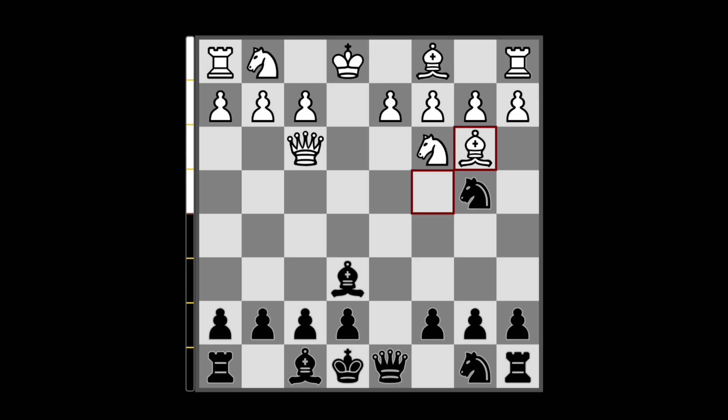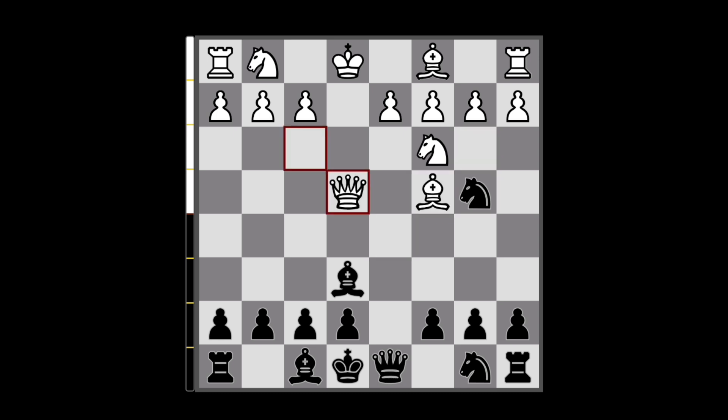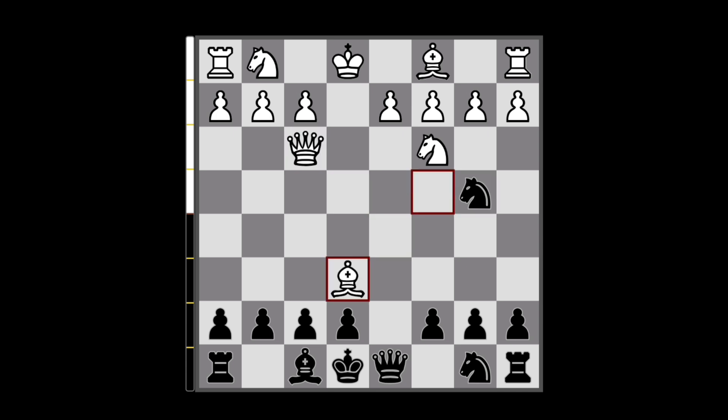There is no good way for White to try to save this pawn. If they go for Bishop b3 or Queen to e4 trying to hold the pawn, it's not going to work. What they need to do is capture the Bishop on e6, because now they have a bigger threat — to deliver checkmate. So we have to capture that Bishop.